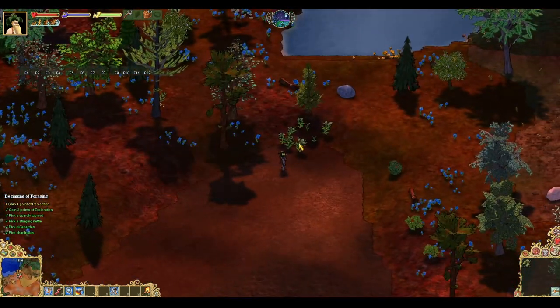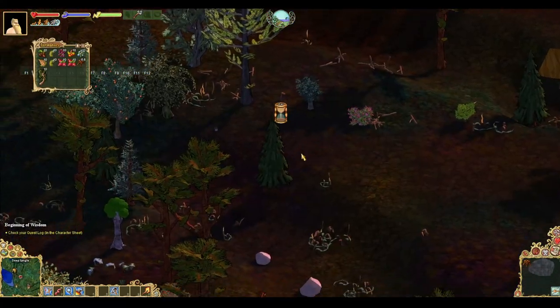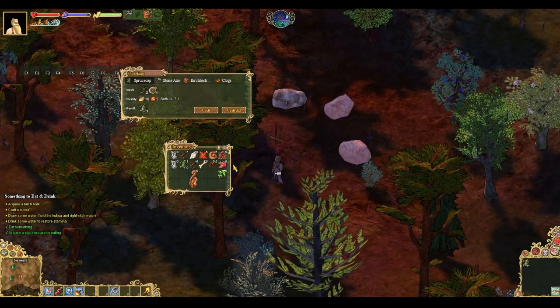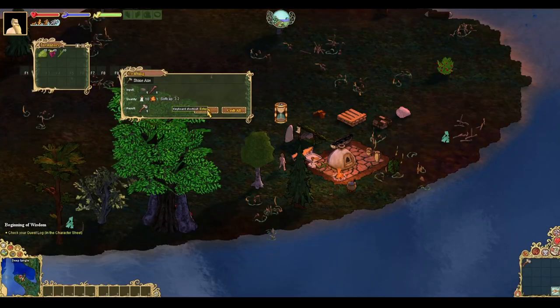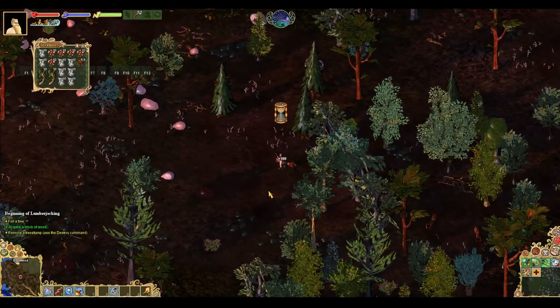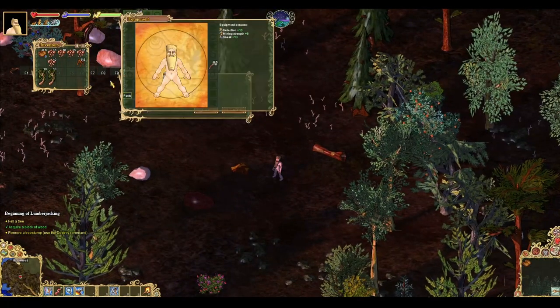Your character can wear two pairs of shirts and pants, and for that we'll need about 20 nettles. If you see a spruce tree, from these you can grab two spruce boughs to craft yourself a spruce cap. Craft an axe, chop a tree, or find a fallen log and chop two blocks from it, and craft yourself some clogs for shoes.